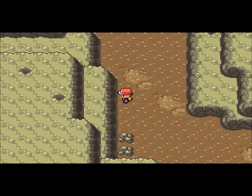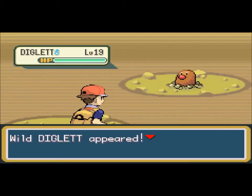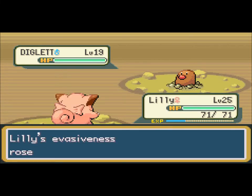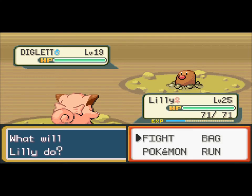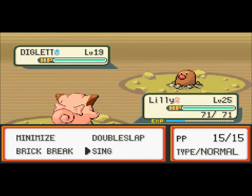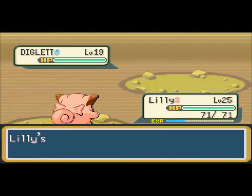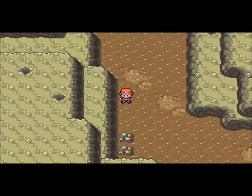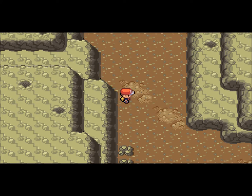You can find Digletts and Dugtrios here. Digletts are around level 16, 17, 18, stuff like that. Why am I trying to attack this thing? I'm going to run. Arena Trap — okay, let's switch then. To Jake. I can't even switch. Darn you, get out of here. Be careful with Digletts — they can have Arena Trap.